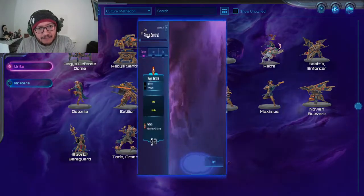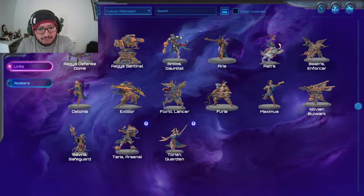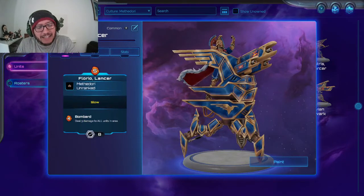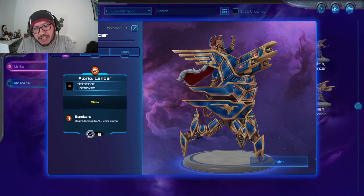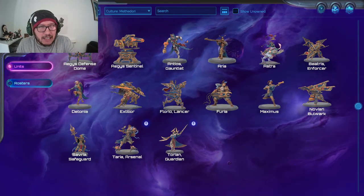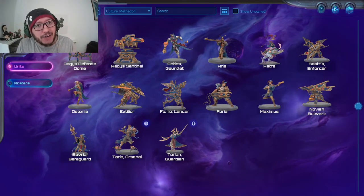The Sentinel is 12 health but immobile. The Lancer is 8 health but can move, though not by much. If you focus more on movement skills, put this in with a Crankbait to pull it around. Hard three, very soft four in specific decks.